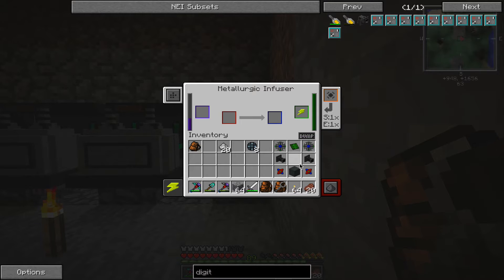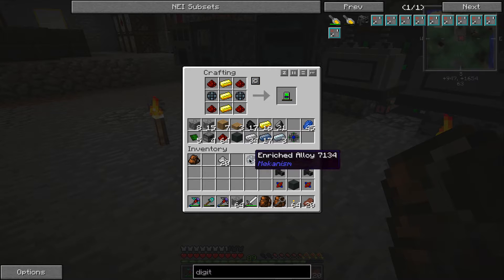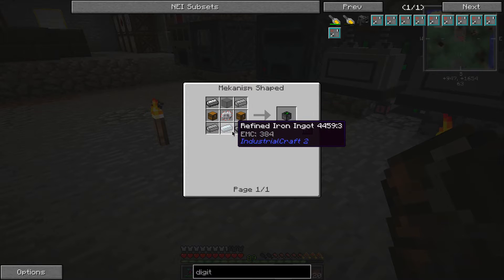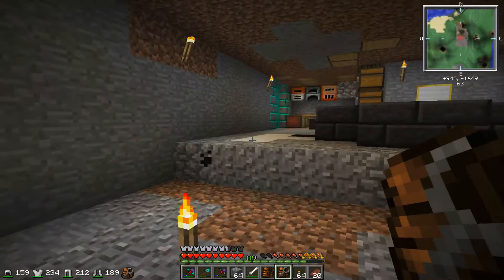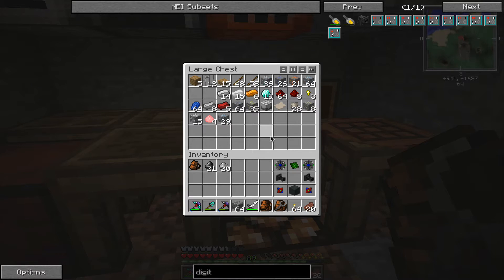Let me count — one, two, three, four, five, six — and then I've got one more I made right here. I need to make this: steel, steel, steel, glass, two chests. I'm going for my favorite early near-game device — the digital miner. Whenever Mekanism is in a pack, that's what I go for.